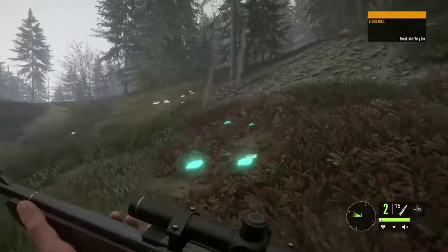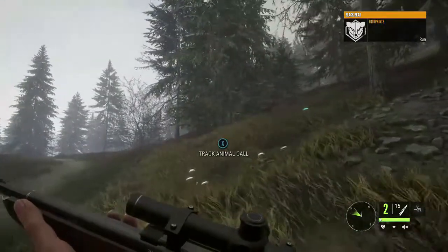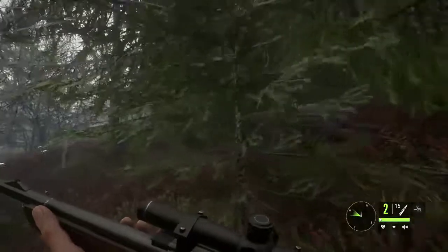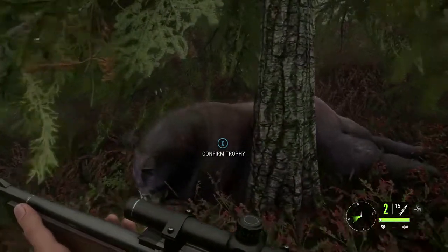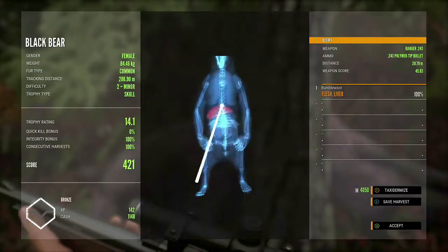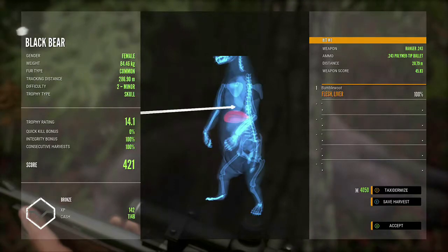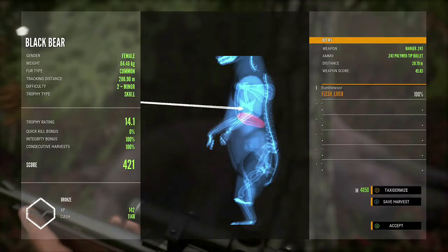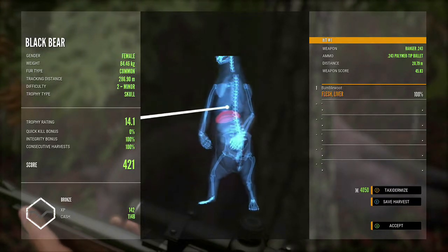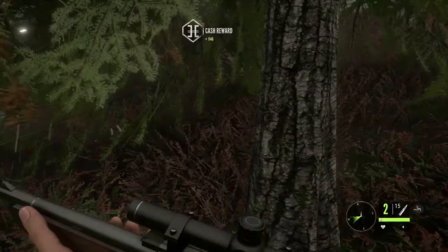I wonder what the wound time is like on that. Nope - there she's down, five minutes or something moon time, just leaning against a tree, couldn't go any further. Flesh and leather - oh that was too low. That's why it took a little longer. The heart's much higher than I thought. I don't know the shot positions on bears when they're standing. Yeah, I need to remember to aim higher. Good money, good speed, no quick kill but everything else is fine.